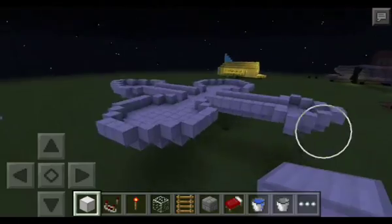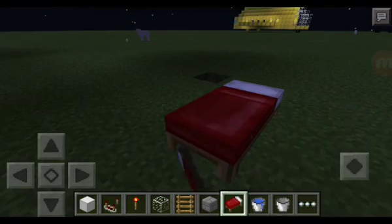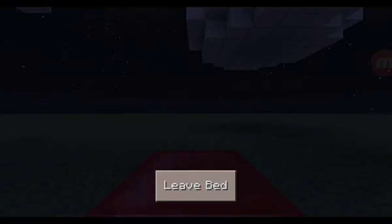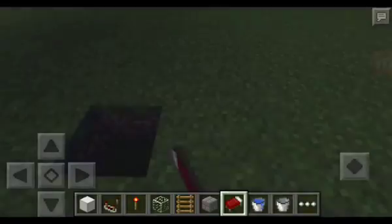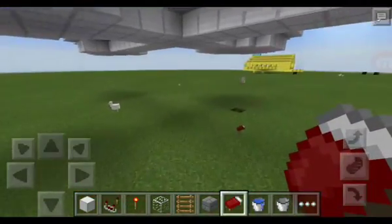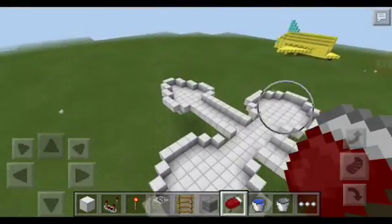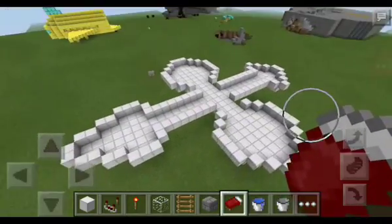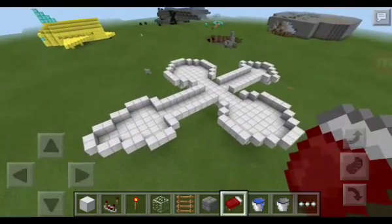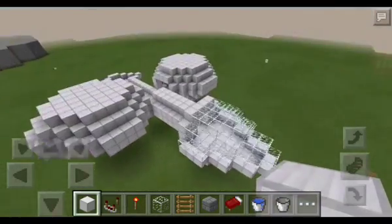Okay, so this is what it looks like so far — it's the sort of shape I'm going for. I've got a little bit of a vision in mind now, but I'm still just building as I go. Right now it looks a bit like a dragon — like the wings, the tail at the end there, and this is the head. Looks kind of cool actually.